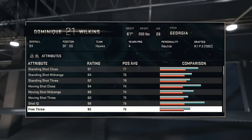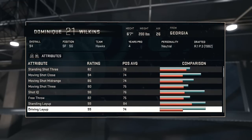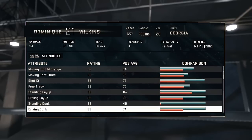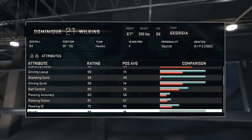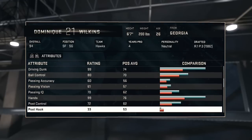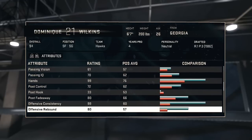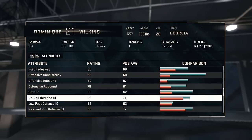He is amazing — 98 shot IQ, he's a great shooter, 99 standing layup, 99 driving layup, 99 standing dunk, 99 driving dunk, 80 ball control. Wow, this is an amazing card — 99 hands, 80 post fade. Wow, and he's an amazing rebounder too.